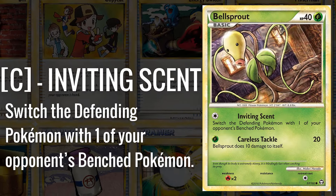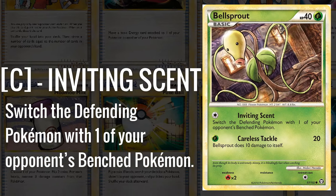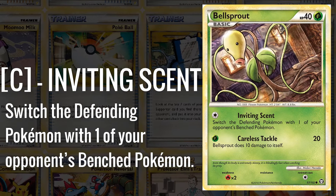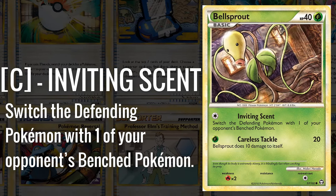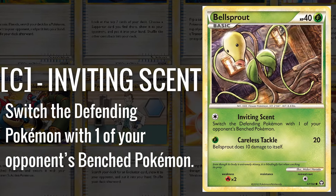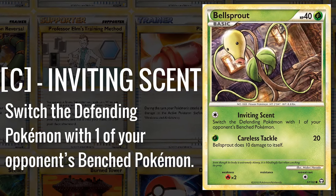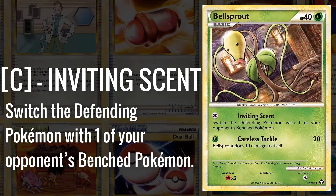Bellsprout is a very notable card from the set for its place in the Mew Lock decks. These decks would use Item Lock from Vileplume and Mew Prime, which could copy the attacks of Pokémon in the Lost Zone, to trap the opponent and then spread or remove their resources slowly over time. Bellsprout is an important part of the deck because its Inviting Scent is able to gust up a benched Pokémon into the active spot, and is also notable for being a basic Pokémon requiring a single Colorless Energy, meaning you didn't have to put it into the Lost Zone to use this attack easily. Mew Lock was never a super popular strategy, but Bellsprout was part of most Mew Lock decks since it was just low cost and easy to use.